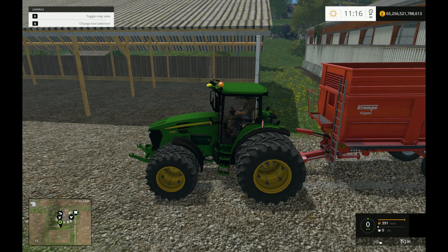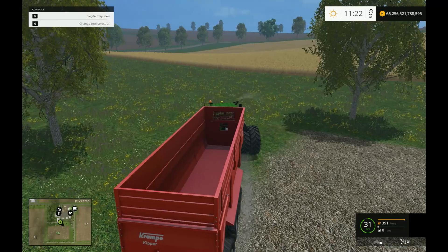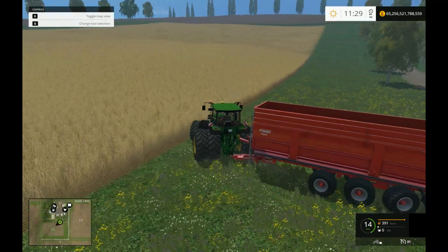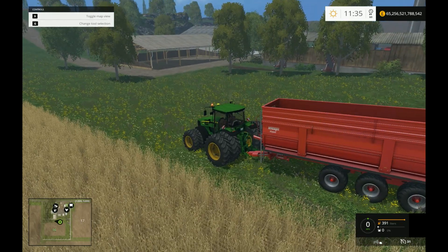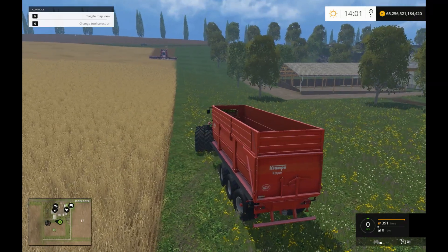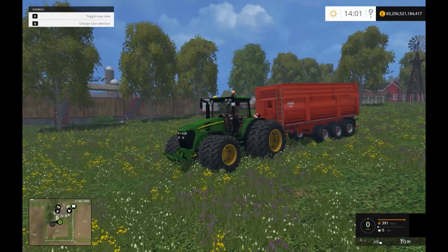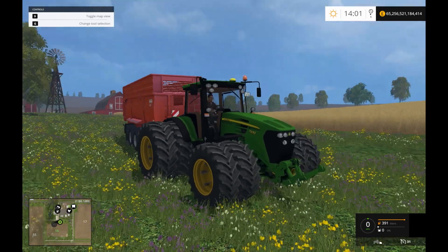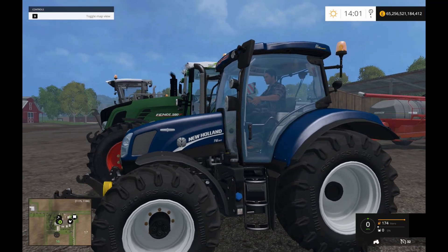I found with this mod that the controls are very very responsive — put the power down and you're off. What we're gonna do is get a combine to unload into it. So I quickly went and bought a combine, the biggest you can get obviously. John Deere quad-wheeled or twin wheels depending on how you look at it, and pretty detailed. On to the next one.